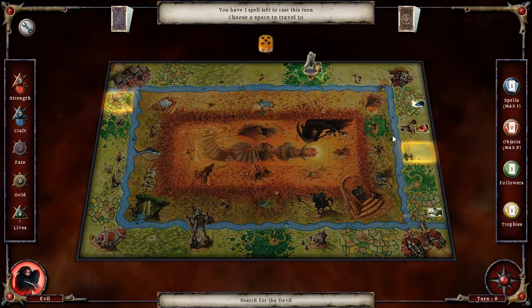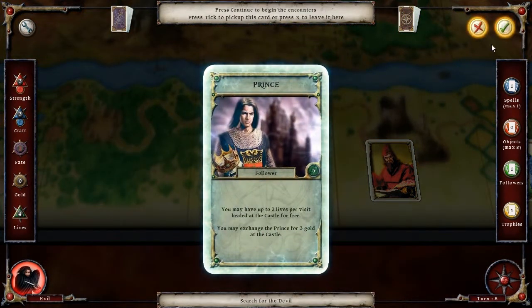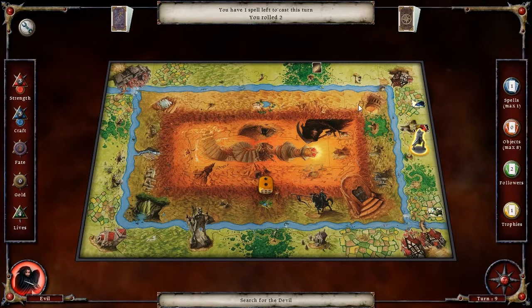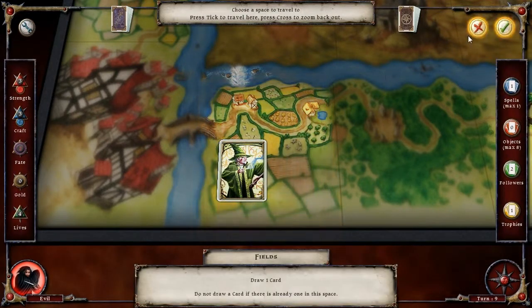Well, what else can we do? Let's go ahead and head into there. Ooh, I found a prince. Maybe I can, like, sell him. What is this again? Oh, he's waiting for a craft of four or more.